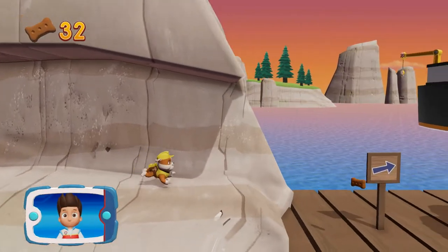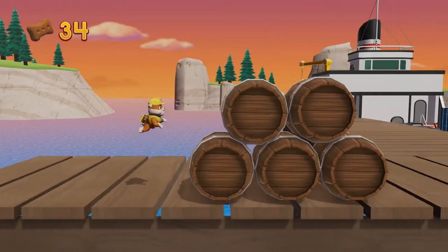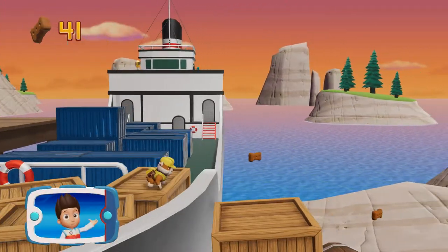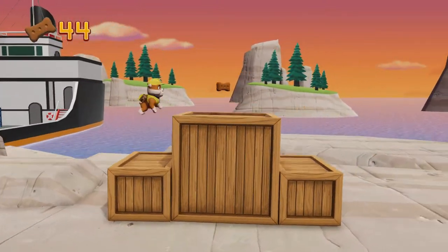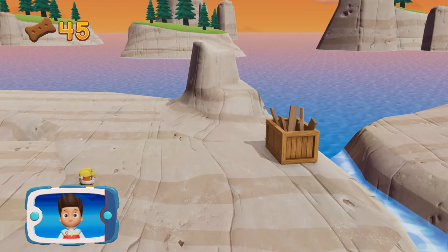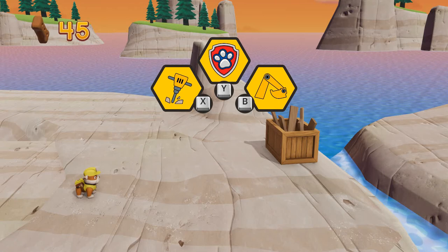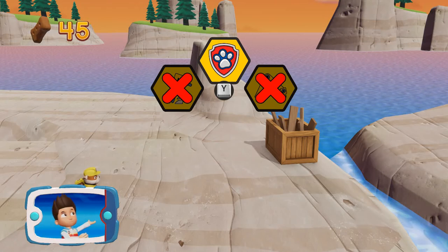Way to go! Collect all the pup treats in a mission to earn special pup treat awards! It's too far to jump for Rubble! We need Rocky to turn those pieces into a bridge! Pick the pup ability that you should use! That's not right! Remember to pick the pup ability that will help you to keep moving!